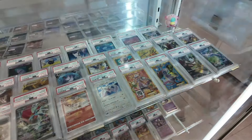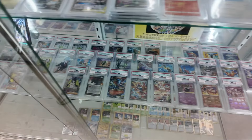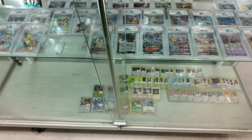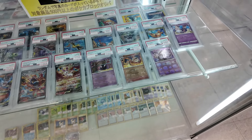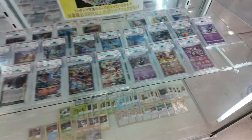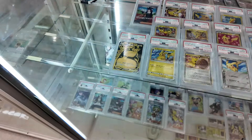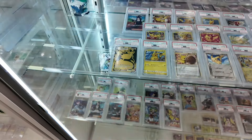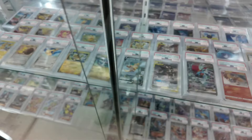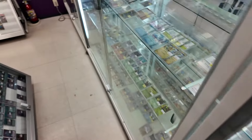Down here we've got the modern cards — SAR prices, you can work out who does the best prices. 5k for the Venusaur, Celebi alts not too bad but it's never been expensive. Yugioh and Pokémon together. Slabs down here — gold star at 9k, 45 pounds for a PSA 10 gold star! Mewtwo only 8k, Flareon 40 pounds in a ten. This Pikachu I have as an eight — 15k is 75 pounds, a bit annoying since I could crack it.